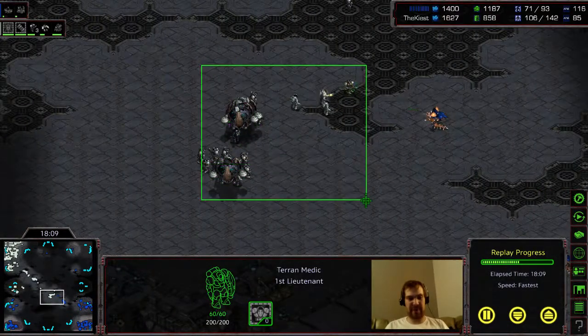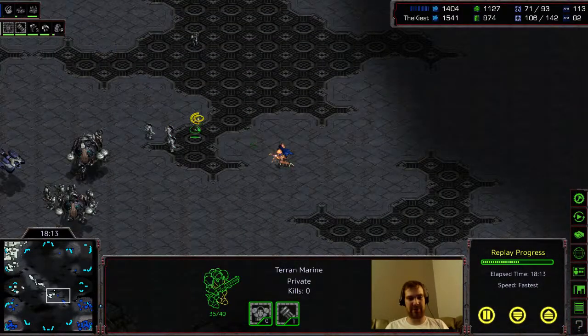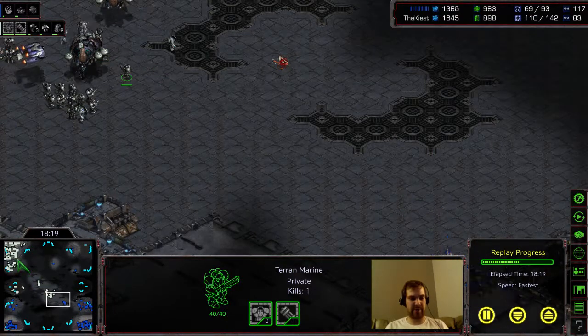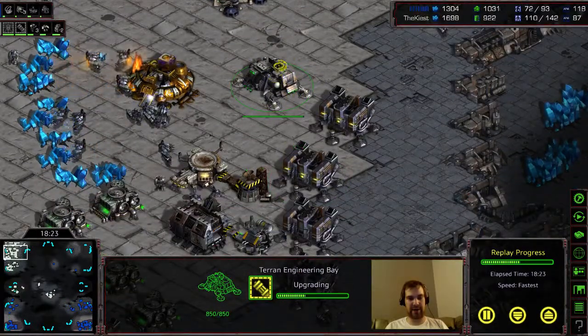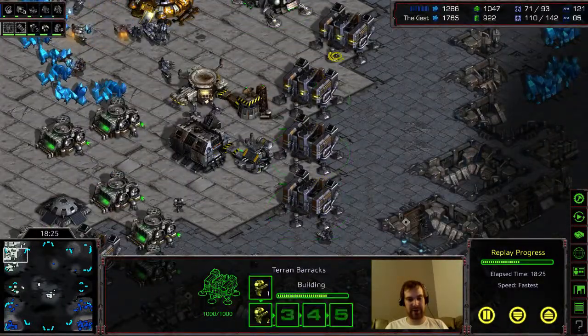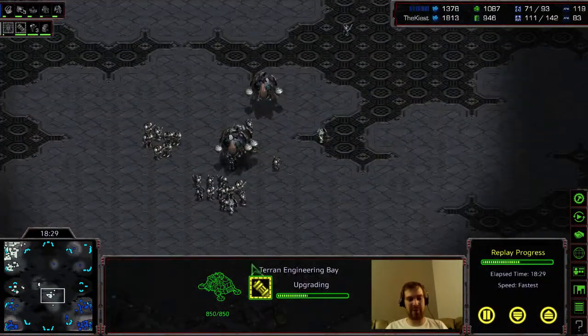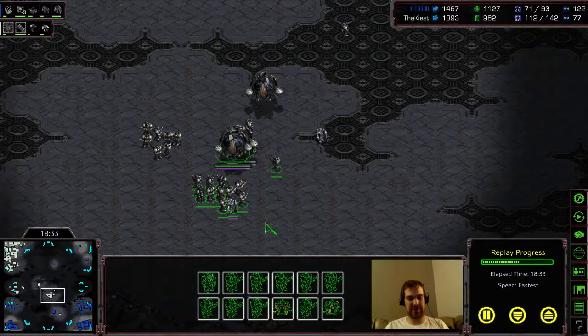I've still got this map control going on in the middle where he just can't move his army up the map. We're kind of even on upgrades, which is always a tricky part in this game because upgrades are only good if you have a lot of units already. But there still has to be a point where you want to skip ahead of them, because eventually there will be a ratio where upgraded units beat non-upgraded units.